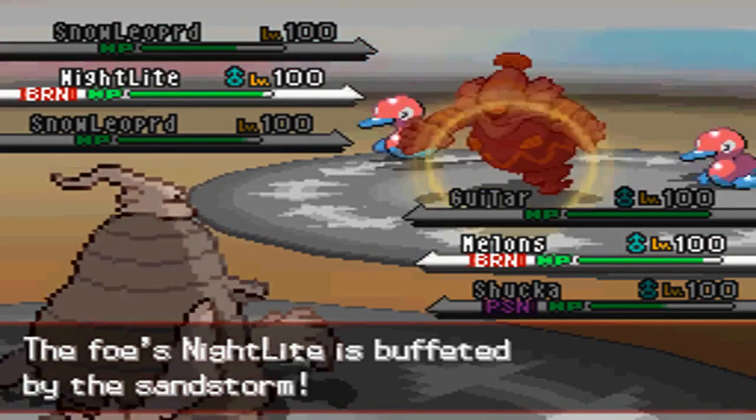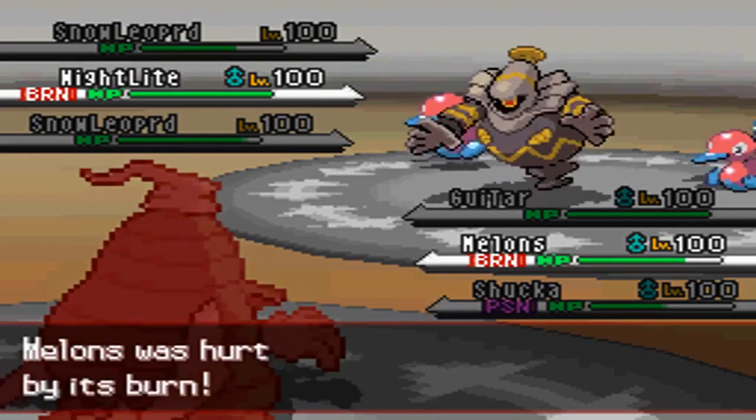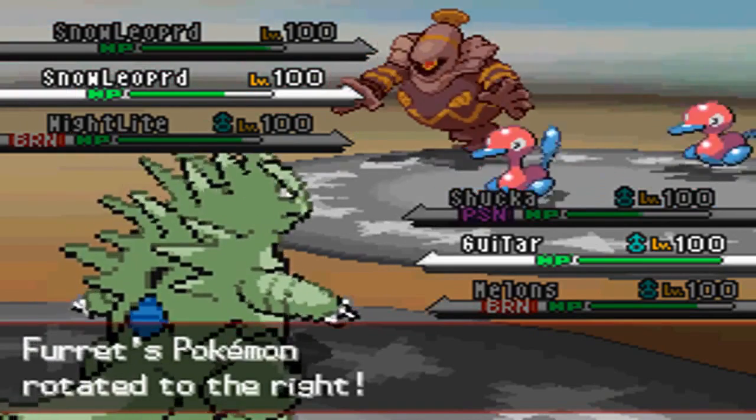The Will-O-Wisp doesn't bother me too much, because I don't even have Leftovers — I have the Eviolite. With the Sandstorm and residual damage, and with Trick Room I might be able to abuse my Pain Split.